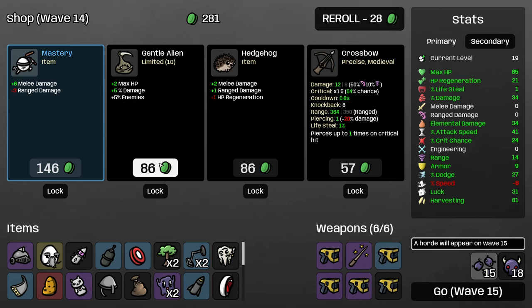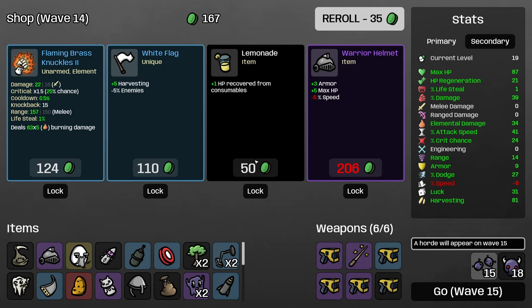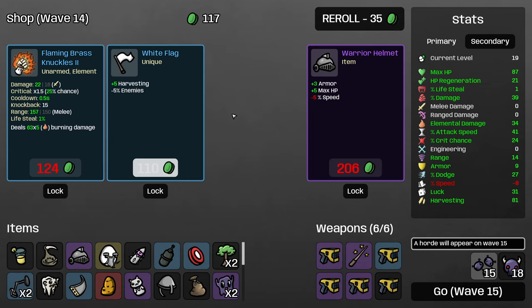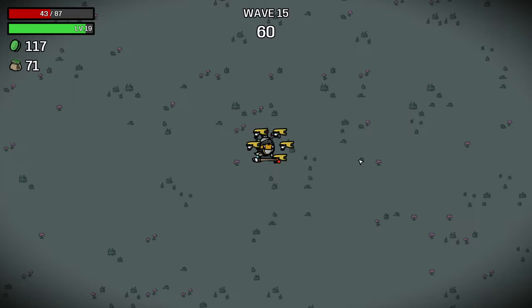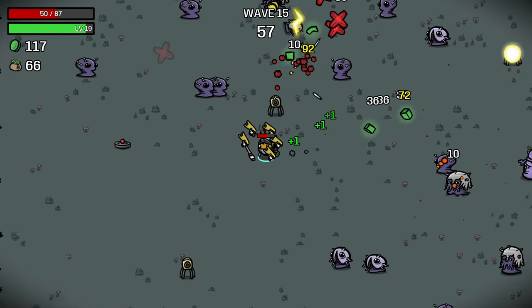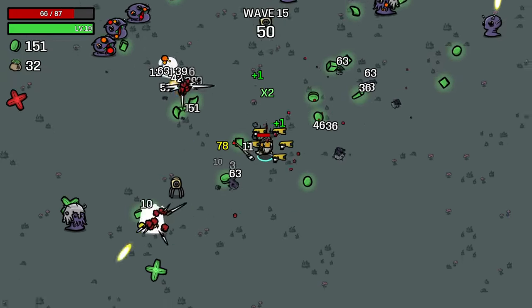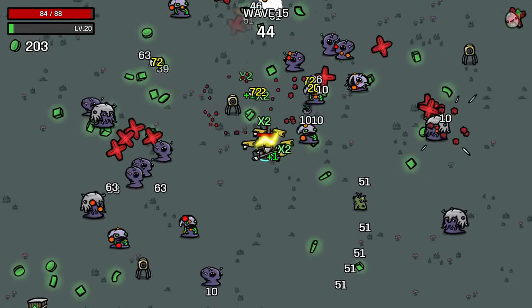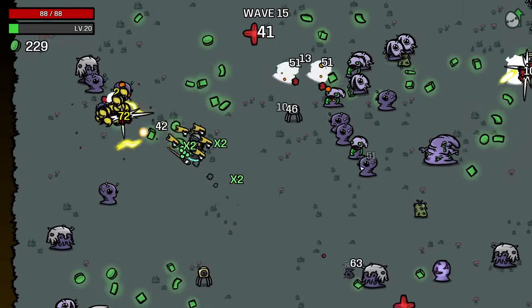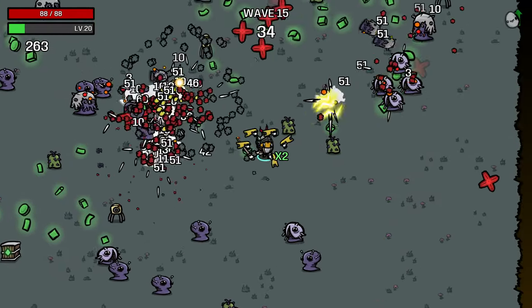We'll take the gentle alien — damage and HP are good, and more enemies means more money. Here I'm going to take this lemonade to repair our healing from consumables; that will end up being quite a lot of healing over the course of a wave. I'm going to lock this warrior helmet, but if I don't find a way to make ourselves faster before the next shop, then I won't buy it — at minus 10% speed, it becomes quite difficult to dodge many attacks, especially on certain elites and on the boss wave. Clear out that egg before it hatches.